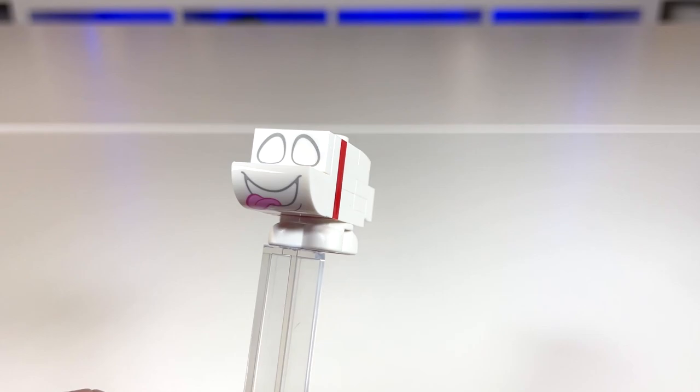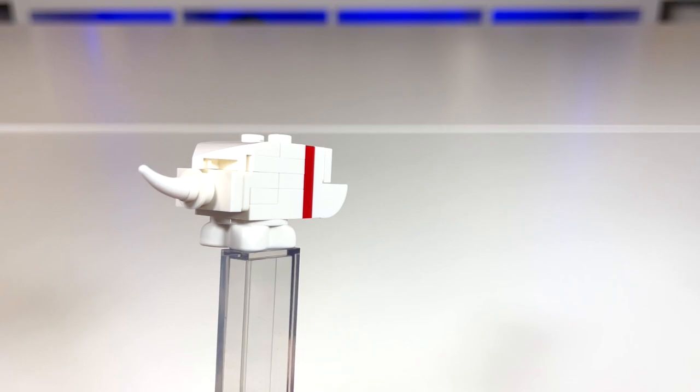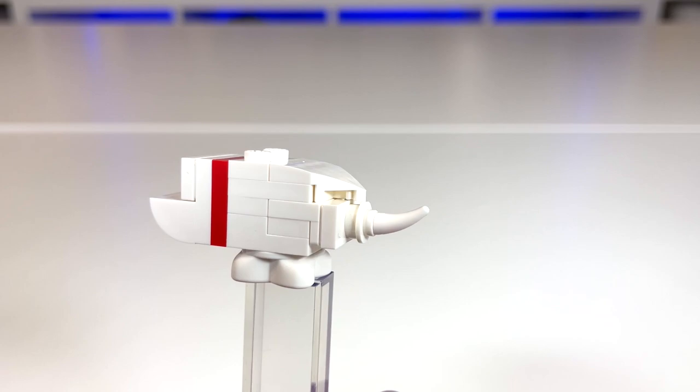So before we get into the play features, let's check out all the characters. This one here is Polterpup — you can see two different printed pieces, the eyes as well as the face. I think they recreated this perfectly; it looks just like what we've seen in the games. I love the red collar on him, and the tail with that little slanted piece on top combination just looks great.